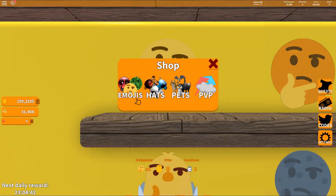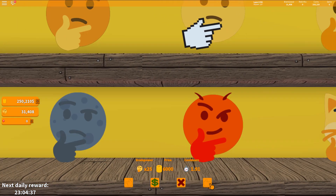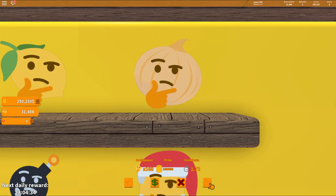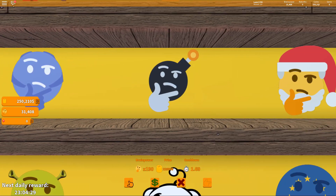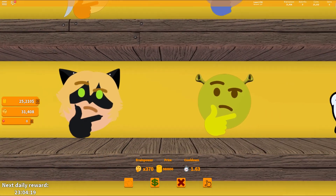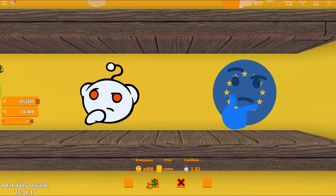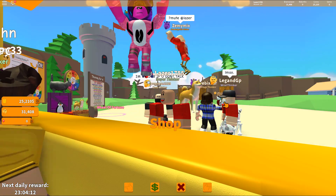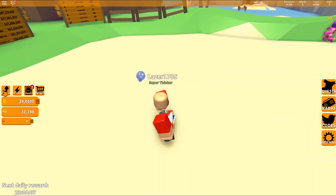We're just gonna go for the emoji. Let's just keep going. 100k, 135k, 180, 225,000 - we can get the weird icy think emoji. Let's see what the next one is we should get. Probably the 980,000 one. We're gonna go for this one. Let's just get 1 million coins real quickly. We only need 2.5 million coins to rebirth.